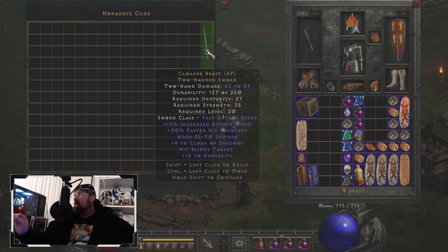If you're just starting out as a barbarian, the affixes are as follows: 15% increased attack speed, 20% faster hit recovery, adds 35 to 70 damage. Here's the interesting part — it gives you plus four to Cloak of Shadows, hit blinds target, and 15% to dexterity.